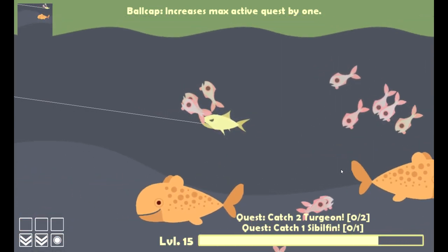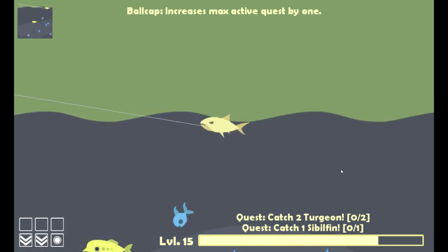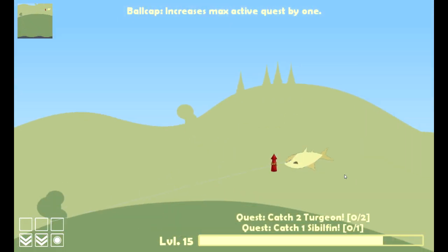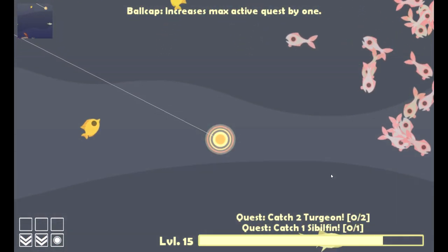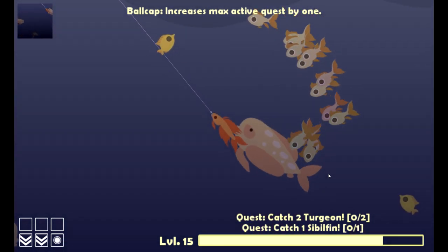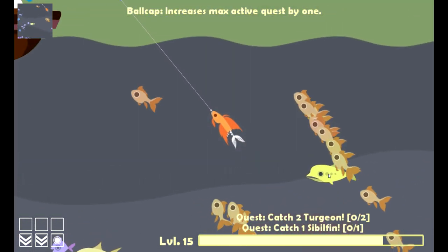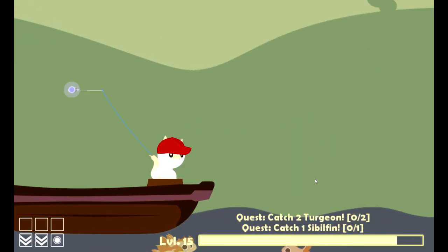Of course we immediately catch a grumper, which sort of sucks, but we can take care of it. Attach a rocket and be on our way. We should be able to see some new fish out here. You saw a fin right there — you can see that big fish, I forget what that's called. Gorgian, maybe? Georgian? I'll go ahead and keep this — keep the queen fish.